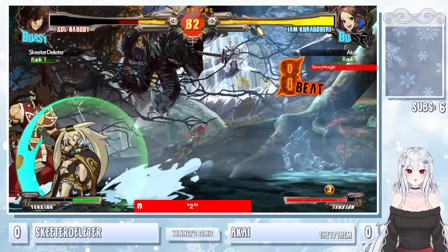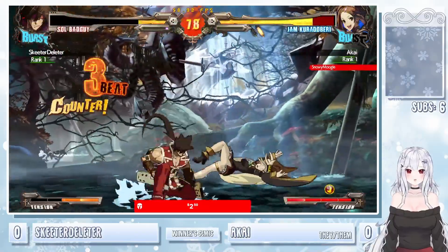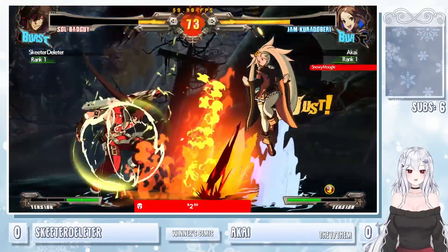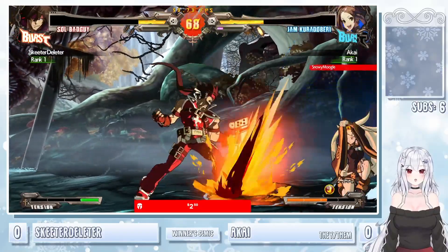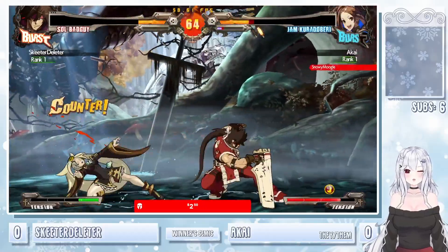That guy definitely got these big damage combos. Like, I'm noticing whenever they get a hit, it is going to hurt. Have to jump low. Definitely seeing Skeeter — very big fan. So low profile under the dead angle. I've definitely noticed Skeeter is a really big fan of going for just the jump, like your classic anime air dash overhead or going low mix-ups.